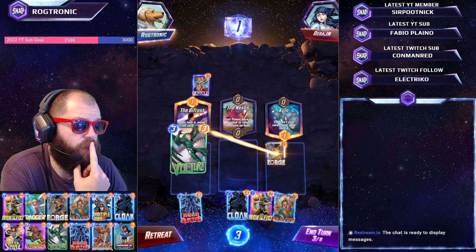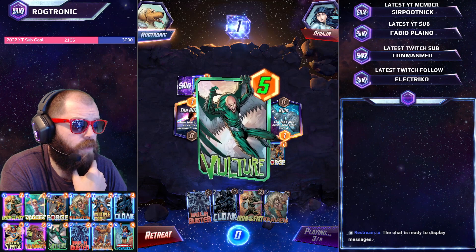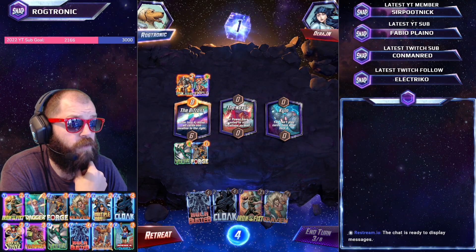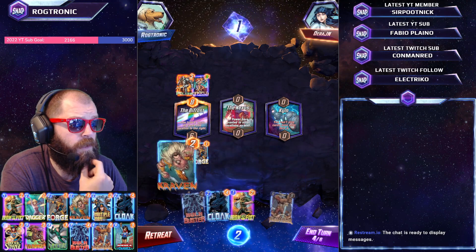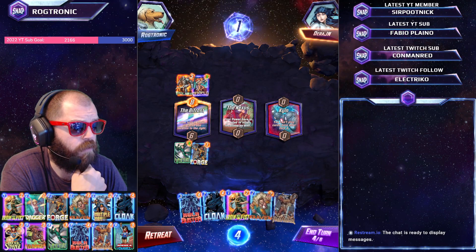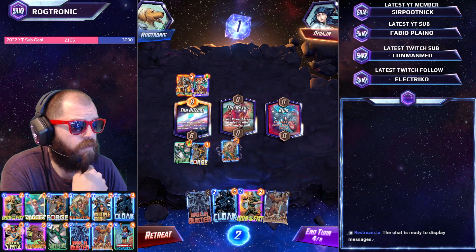Well, we need to play Vulture. Kraven on here after turn two would be nice. Polaris — okay, not the end of the world. Gives us one extra card that will move right. We could pull off some shenanigans here if we want. Craven... and then Cloak, actually. No, no, no. We nearly made a mistake there.